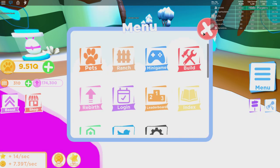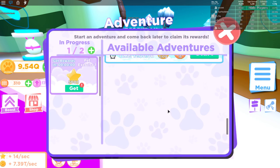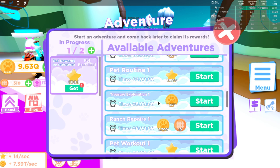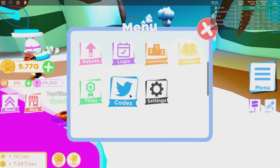The next thing they added was some new adventures. If you go to the adventure tab, you'll see they added some new adventures at the bottom. There's one for eight hours where you get a lot of pet experience, one for 12 hours where you get some ranch coins, and a few more at six hours where you can get a bunch of boosts and stuff for your ranch.